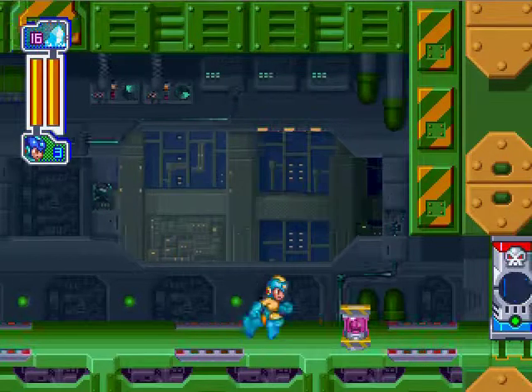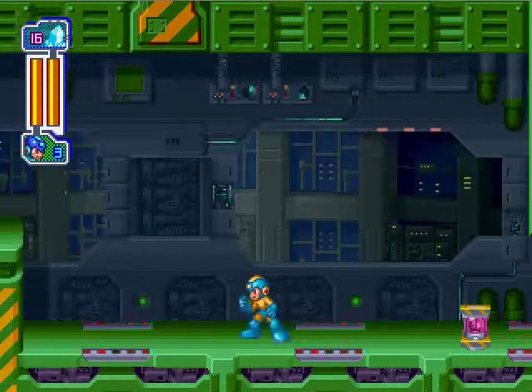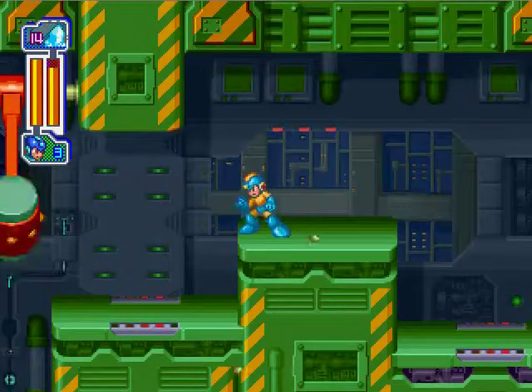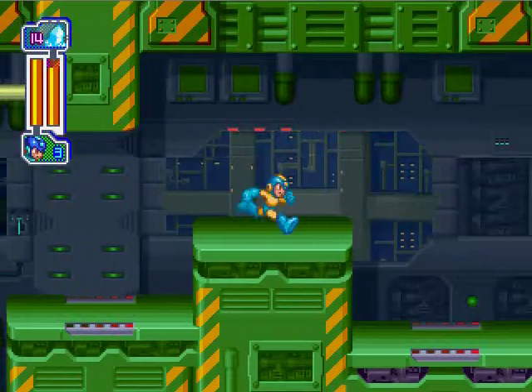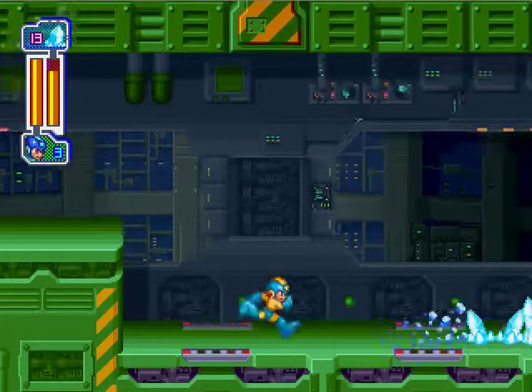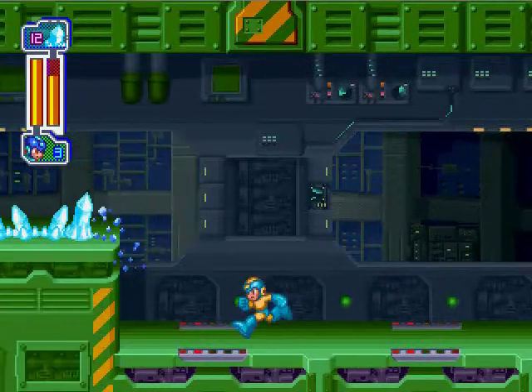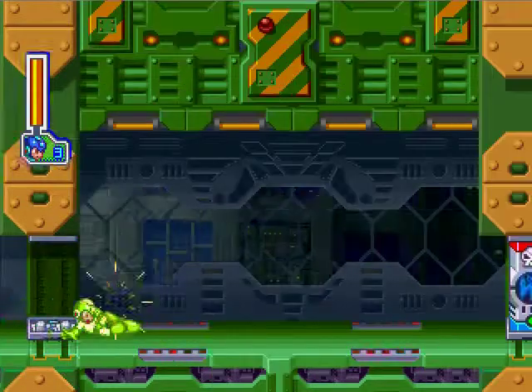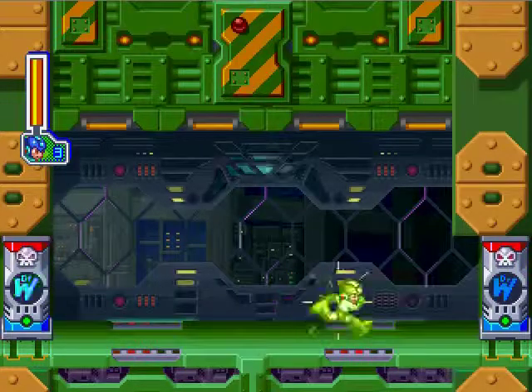Since we got a special weapon from Frostman, I should demonstrate the Ice Wave. Of course I don't have any enemies around — well, except that one. It's a fairly useful weapon as far as ground-based ones go. Dr. Wily door — it's time for Grenade Man.